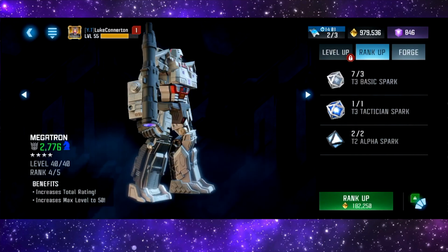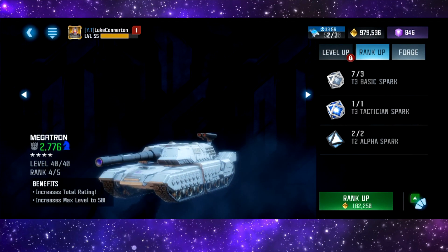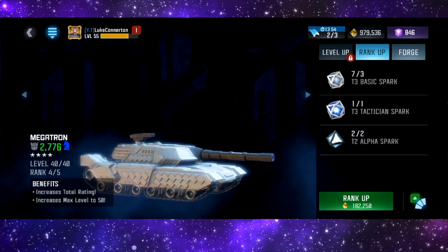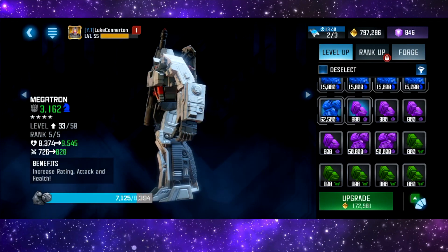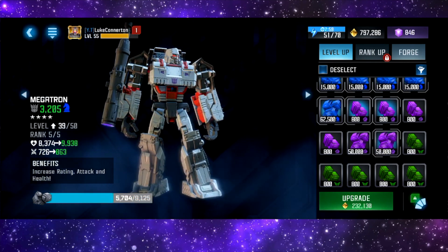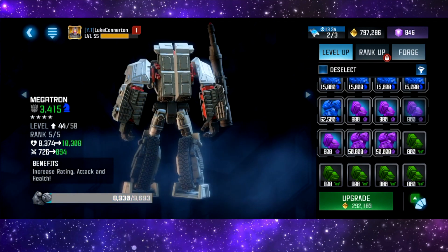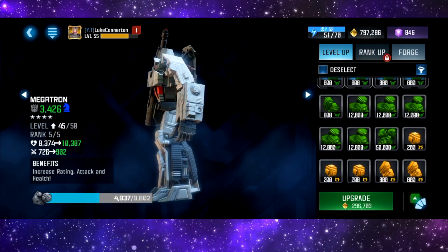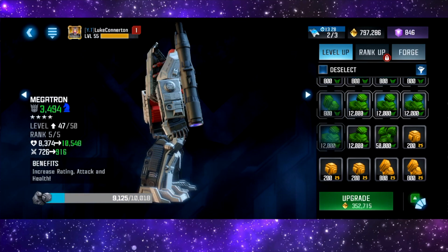As you can see, there is his old form. It's 182,000 gold to rank him up to rank five. We have a ton of ore and he's already level 33, which is massive. So let's start putting some of these in. We'll put a 50k in — 50k does a lot to be honest.